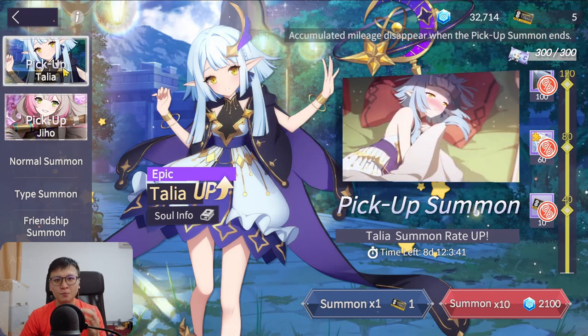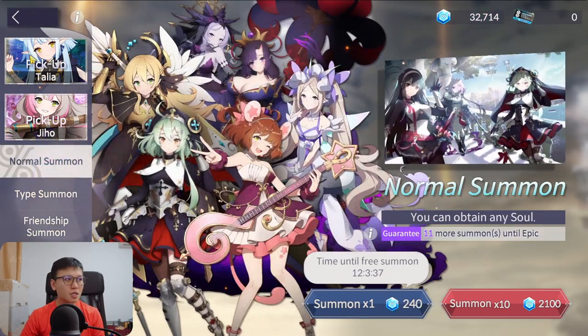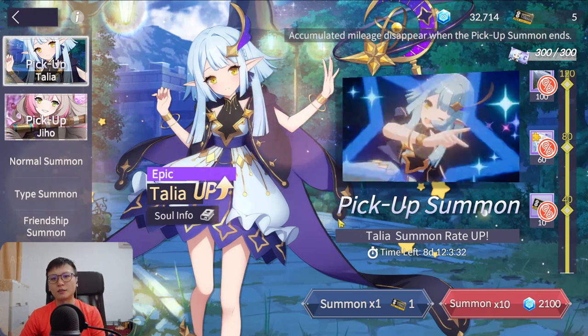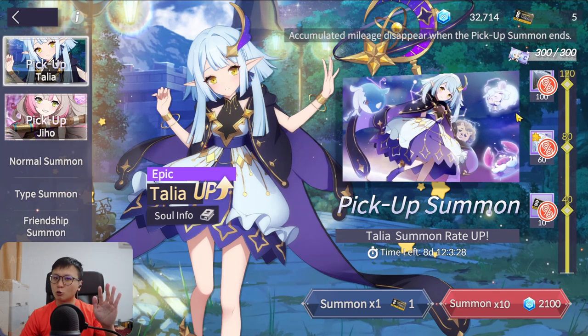Early game, spend Everstones on the normal banner until you have a decent team. Then late game, spend on pickup banners to pull your favorite unit and get them to Origin. Check out my detailed banner selection video in the card on the top right for more on this.